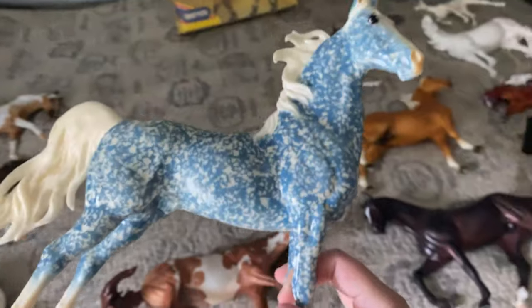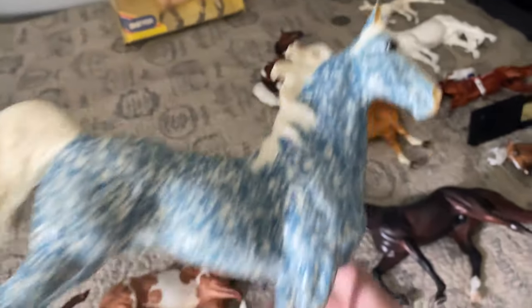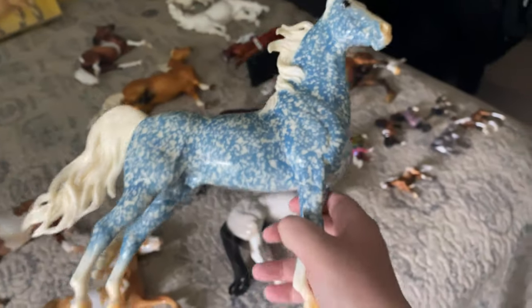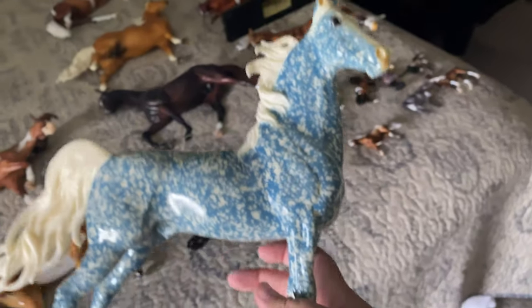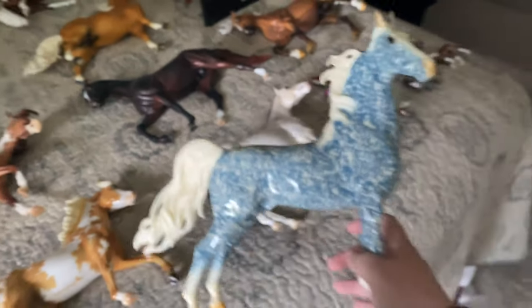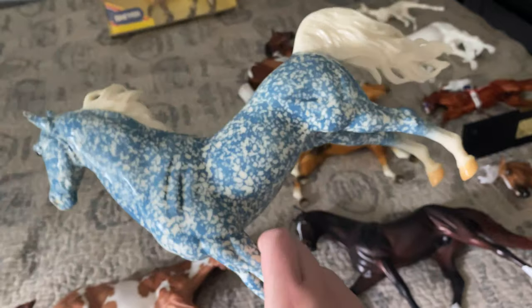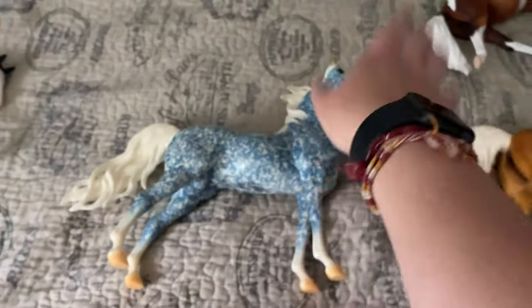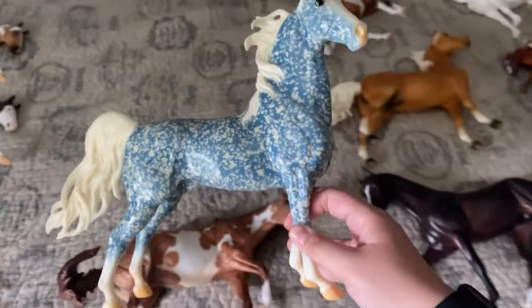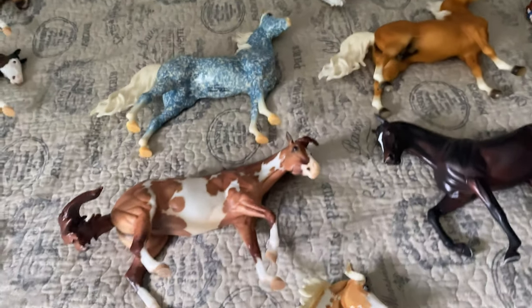I got a Copenhagen ASB. I actually traded for him — I'm not gonna say what I traded. I can't believe I finally have this horse. I used to really want the Wedgwood, but in recent years I've just fallen in love with this one. This is by far my favorite vintage deco color and my favorite of the 30th anniversary ASBs. He is just super pretty, and I'm so glad I was able to find a trade so that I didn't have to purchase — paying that much for a deco doesn't sit well with me for some reason. I'm so happy to finally have one.